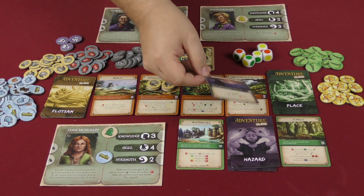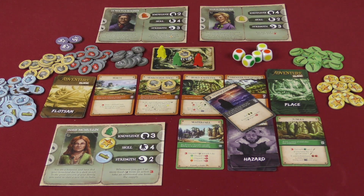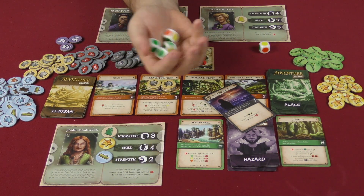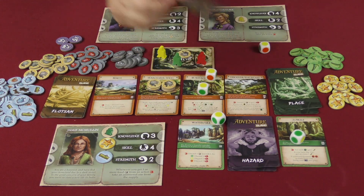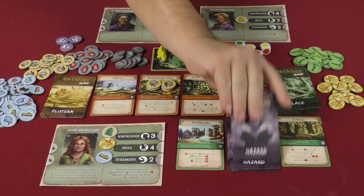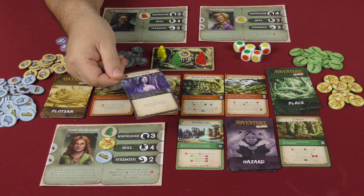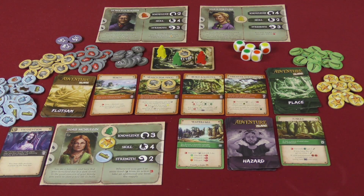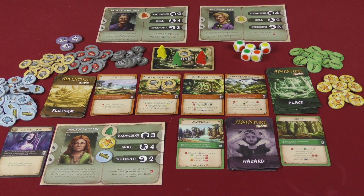Maria draws 'Homesickness' — she must roll two knowledge dice and get two successes, otherwise discard one food or get one fatigue. Also, since Maria failed a roll earlier, she gets an experience point token. Maria rolls four dice and needs two yellows to pass — she gets three successes, so nothing bad happens. Then Jamie draws 'Exhaustion,' which means she may only perform one action on the next day, so we place the card next to ours as a reminder.